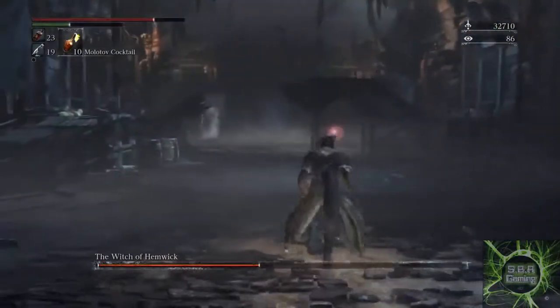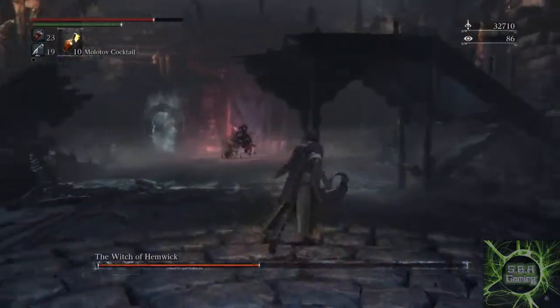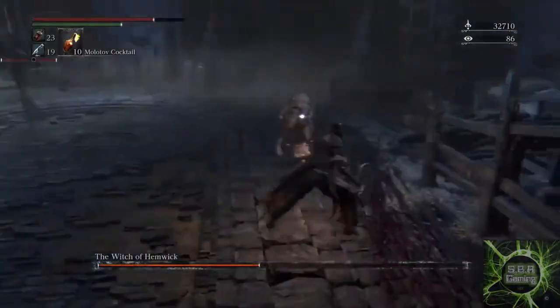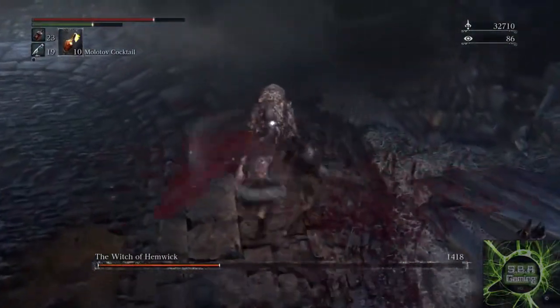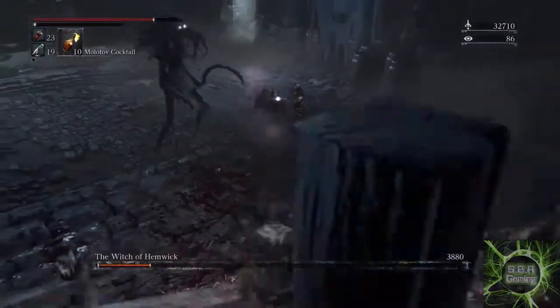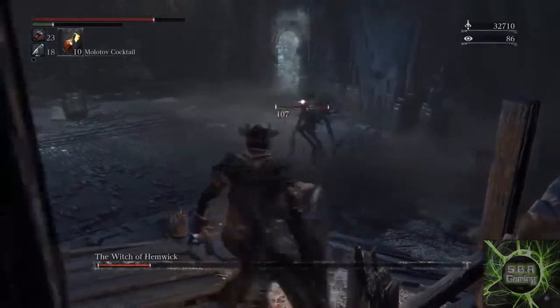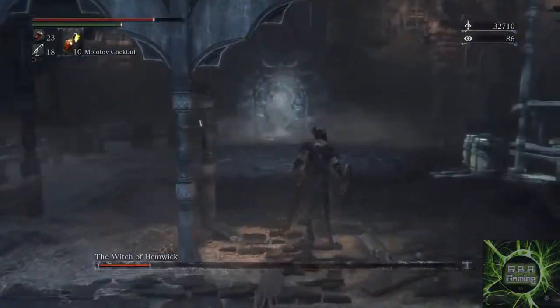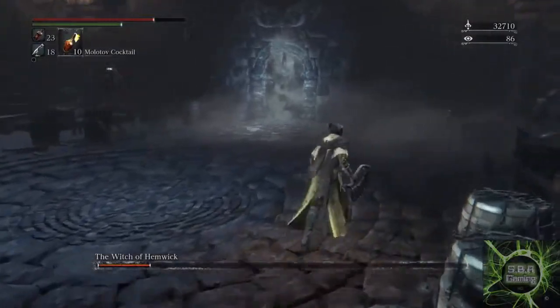The confusing part about the Witch of Hemwick, especially if you're attempting her for the first time, is that the health bar that appears on screen at the initial stages of the fight belongs to the doppelganger and not to the real witch. Therefore, once you've depleted this health bar down enough, the real witch will start to appear and her health bar will also appear on screen.